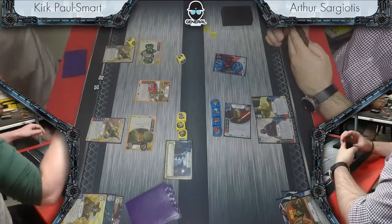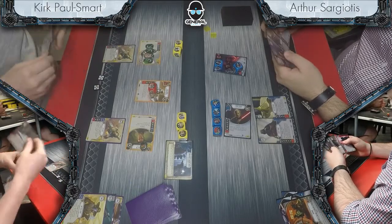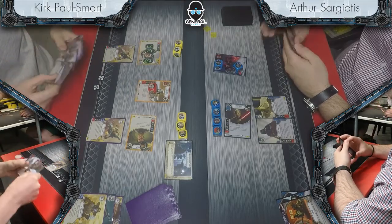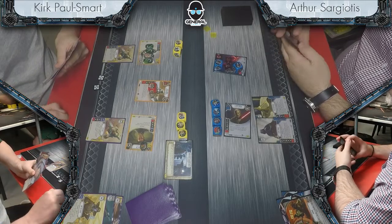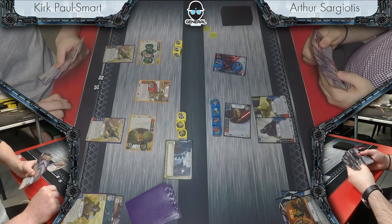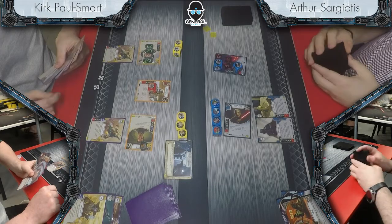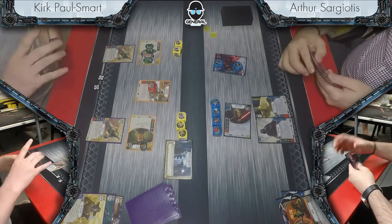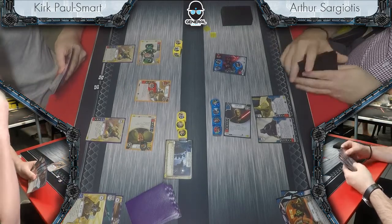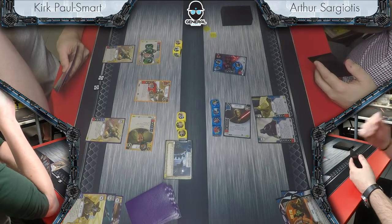Arthur has done some serious damage to Django — he's down to two health. Both sides came out of the gates fast. Kirk very aggressively claimed the battlefield that last turn, very clearly wanting to fire off that Dug In. He knows Django could be taking lethal damage this turn quite easily, and wants to make it as hard as possible. Dooku is presenting lethal damage — the two showing on Dooku is enough to kill Django.